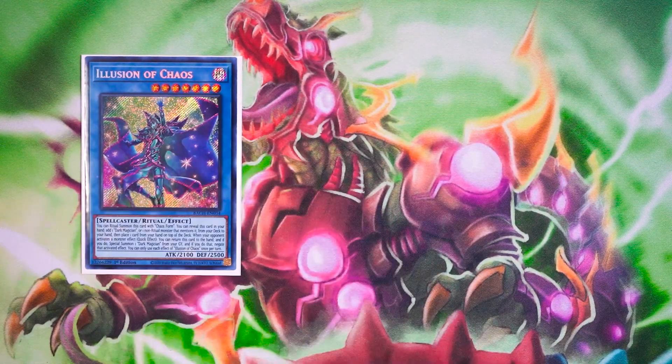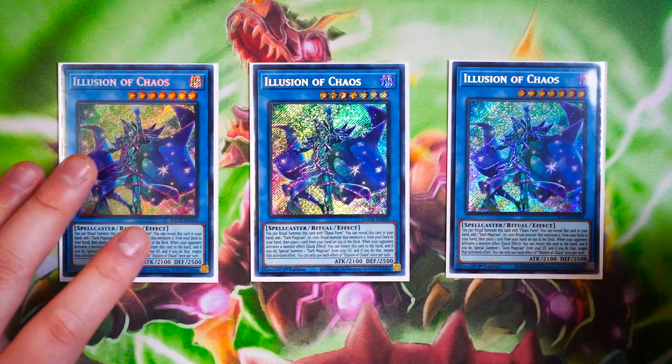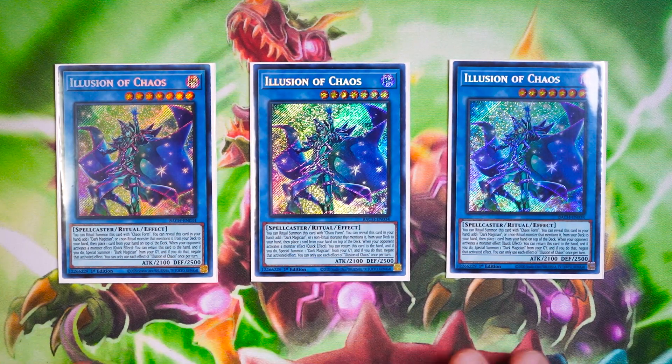For your brand new support, you're going to play three copies of the brand new Ritual Monster, Illusion of Chaos. This card is absolutely broken. You can Ritual Summon it with Chaos Form, or with Seekers of Dark Magic. The most important effect is that you can reveal this card in your hand to add one Dark Magician or one non-Ritual Monster that mentions it from your deck to your hand, then place one card from your hand to the top of your deck. It searches your entire monster lineup — Dark Magician, Magician's Rod, Magician's Souls, Tamias. With three copies, you're effectively playing six copies of Magician's Rod and six copies of Magician's Souls, and five copies of Dark Magician. This card makes the deck super consistent, and you must maximize at three copies.